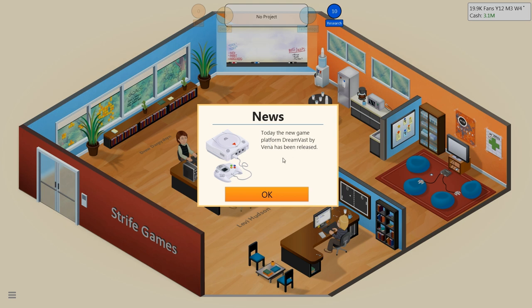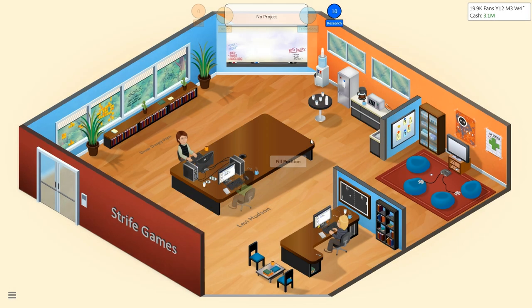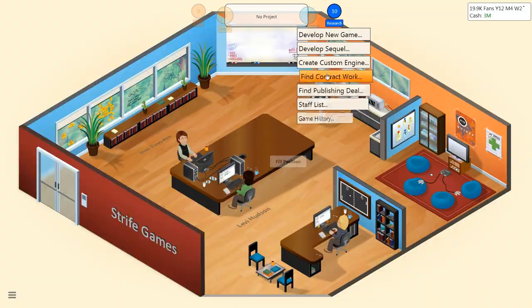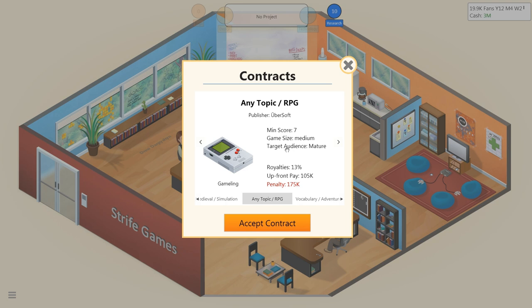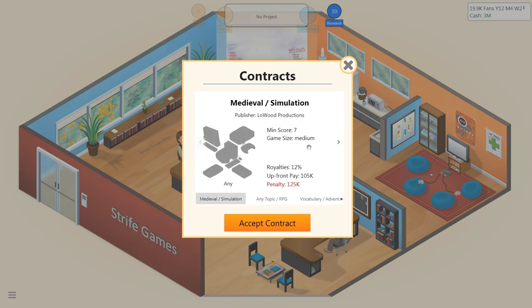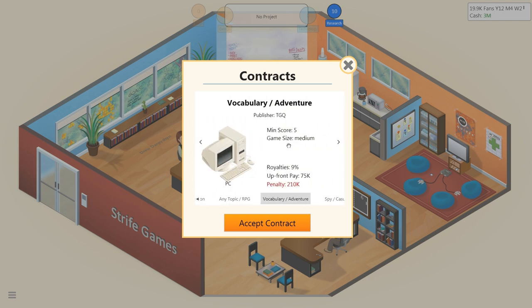Today the new game platform Dreamvast by Venna has been released — it's not going to work out too well. We're down to 3 million in cash. Levy is back — let's find a publishing deal. This is a 12% royalty, penalty of 125k if we screw it up, minimum score of 7. Vocabulary adventure game — I don't know that that would work out too well.